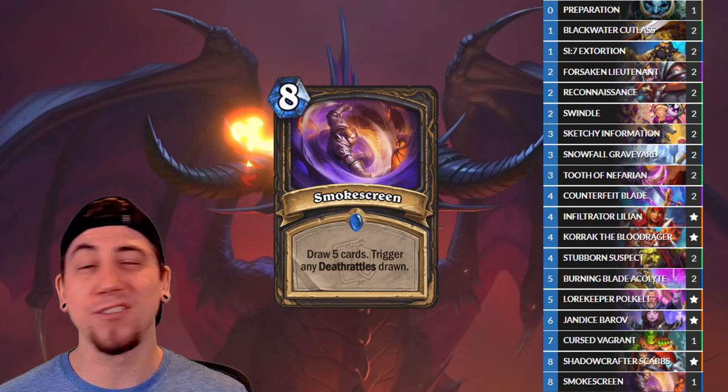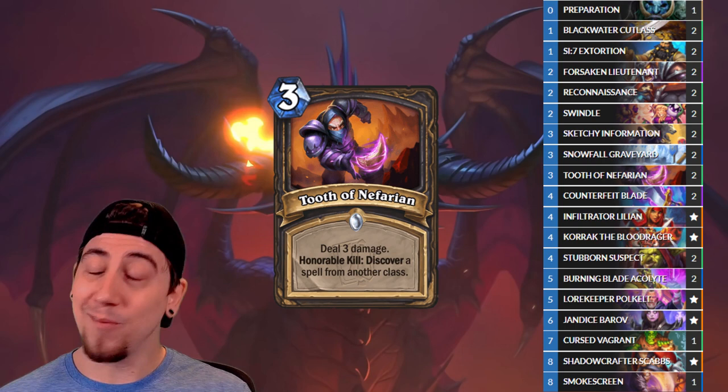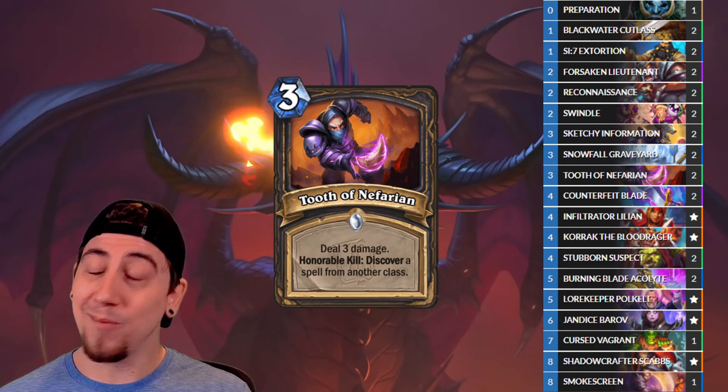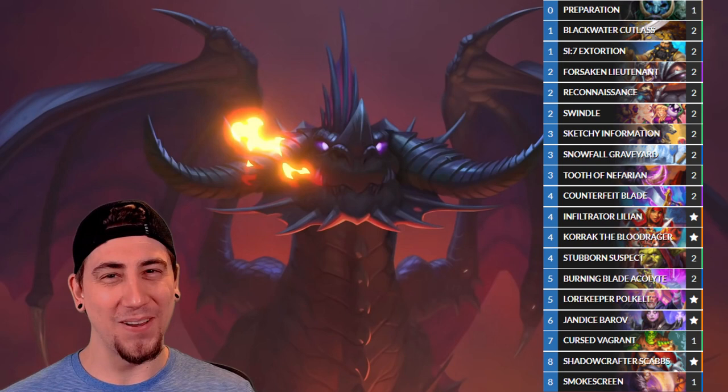We still have Sketchy Information and Snowfall Graver to cheat out Lillian and Korak a little bit sooner. We're also running the new Tooth of Nefarian — it's three mana deal three unconditionally, which is really good, and you get the upside of getting another card back to your hand. I like this as removal over Backstab or Wicked Stab, just because you don't have to meet another condition to deal that damage. This deck can potentially play for tempo or pull off those really big swing turns.